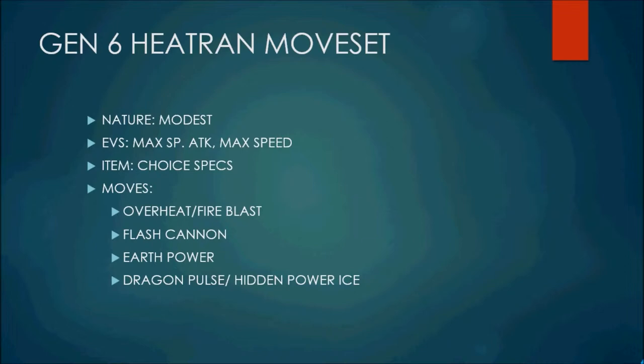...times 2 for super effective, times 1.5 for STAB — yeah, it does 300 minimum, and if you add mid-max together that's 555, so not enough to two-hit KO Blissey. But it does two-hit KO the max HP, max Defense version, which in my opinion is normally the standard since max HP max Defense can take physical hits much better than max HP max Special Defense, and you rarely see that anymore. So it normally will two-hit KO standard Blissey — Flash Cannon is really good.